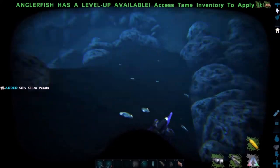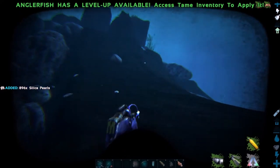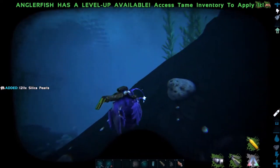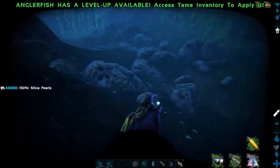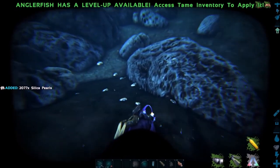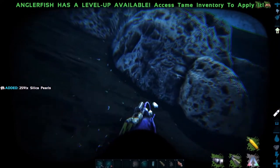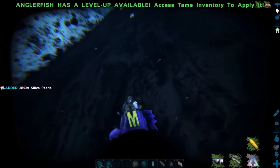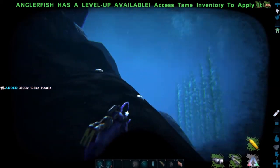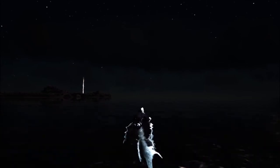The anglerfish gets a 9 out of 10 for its special ability to collect tons of silica pearls. There is simply no other way to get so many pearls in such a short amount of time, making it extremely useful for mid to late game players. Silica pearls are required for many advanced items like platform saddles, riot armor, riot shields, and electronics — which are in turn needed for weapon attachments, refrigerators, lights, turrets, and more. Usefulness aside, the angler also looks really cool at night because it radiates bioluminescence.